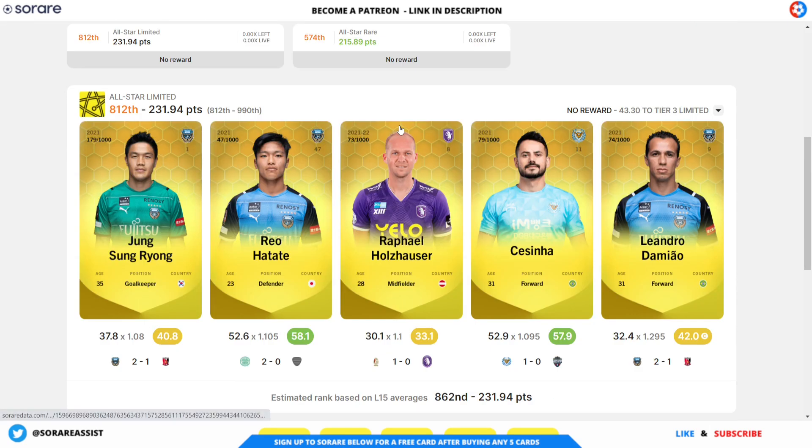I've only got a couple of teams to tell you guys about. I've got the all-star limited side, who were 43 points away from a tier 3. Sung Ryong in goal didn't keep a clean sheet. Hatate didn't have the best of games but still managed to get 52 with the clean sheet points. Hal Hauser came off the bench. Cicino had a decent game, scored 52 — didn't get a goal or assist though. De Mao had a quiet game, didn't score or get an assist, so he got a very low score — and he was my captain.